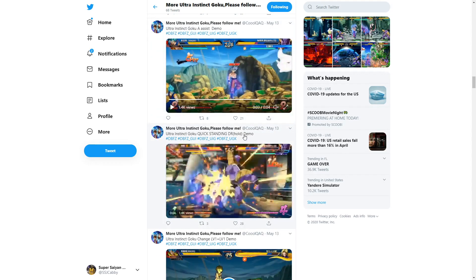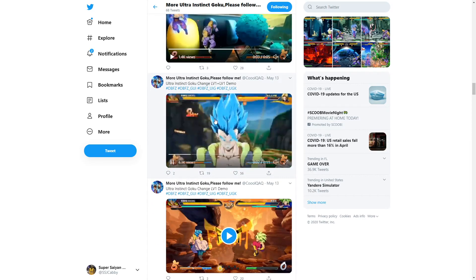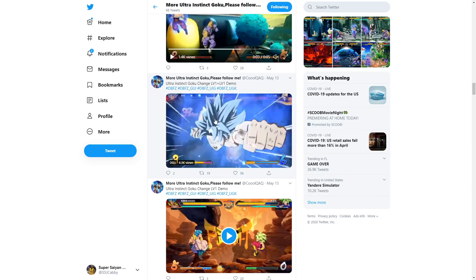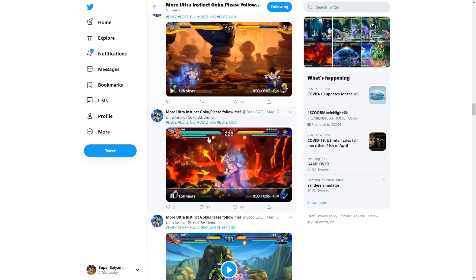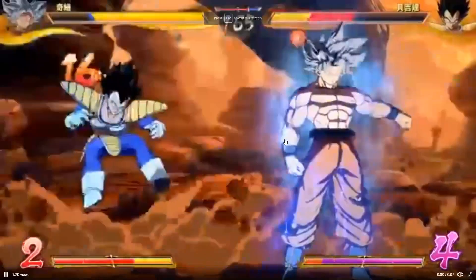He has stuff with Dragon Rush, stuff with changing into level ones — how you can change into Goku's level one but can still do the level one plus level one thing as well. He shows how it looks changing into the level three, and he shows the heavy-heavy-heavy, medium-medium-medium, light-light-light combos. The medium-medium-medium I actually want to talk about because this is where his standing low is used.